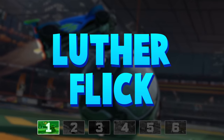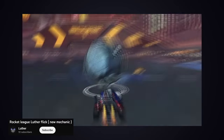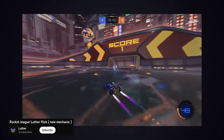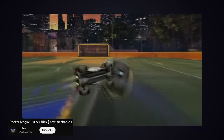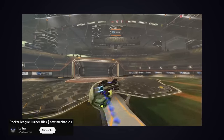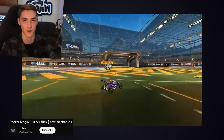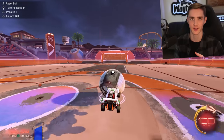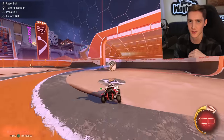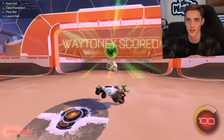First up is the Luther flick. This one is interesting because it's such a basic idea, but somehow no high-level players have thought to utilize it consistently. Back in May, a player named Luther uploaded this short montage of him using this weird type of flick that somehow pinches the ball with the ground and sends it flying forward super quickly. Just by watching, you can probably already understand how it works. It's really not that hard, which is great. After just a few minutes of practicing in free play, I've already got a couple good ones. It's definitely going to take a lot more practice before I'm totally comfortable with it, but I'm on track to get there, which is pretty cool.